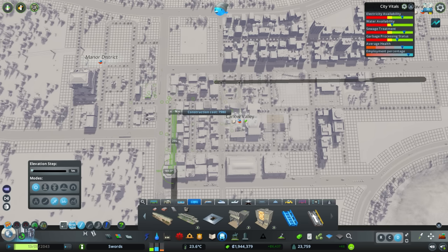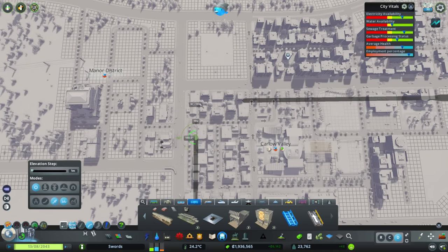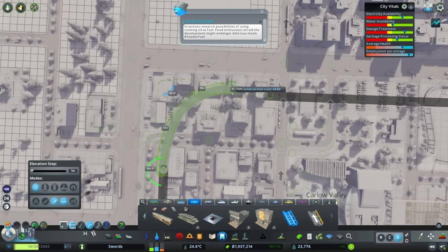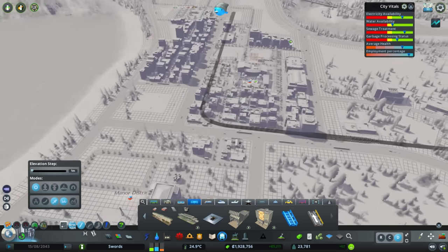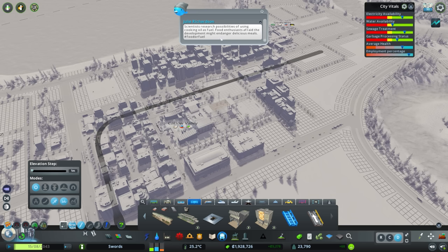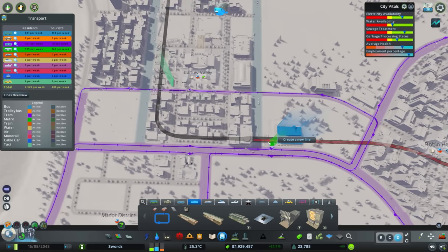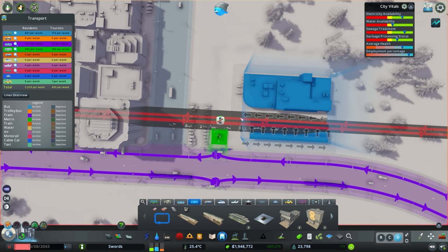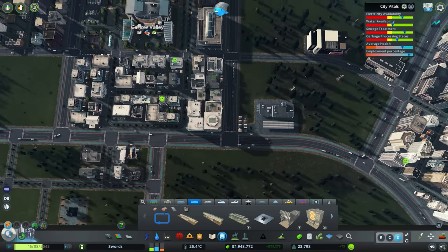Going to normal mode, down to negative 12, and bringing this metro line all the way out so our line is there. We'll put it all in the same line — I don't really see why not right now. Maybe in the future we'll have multiple parallel lines, but for now keeping them on one line that goes back and forth with more carriages seems to make sense. Dragging the stop to move it all the way down here, then adding back the stops. So the stops are back and we've got a new one down here for all the people that'll be out this way in the future.